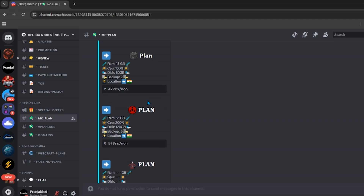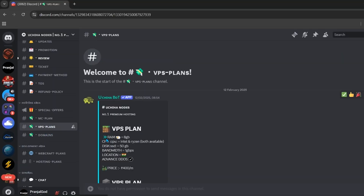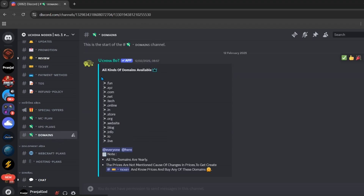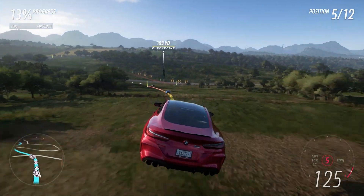If you want to buy a VPS, click on the VPS plans. The cheapest VPS is only 500 INR per month — all super affordable. You can also buy domains from here. Click on the domain channel and you can see all available domains: .fun, .xyz, .com, and more.